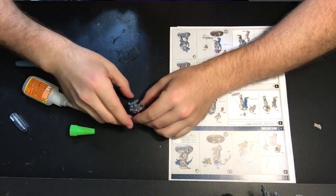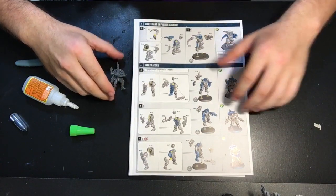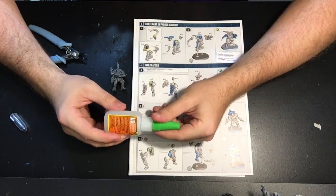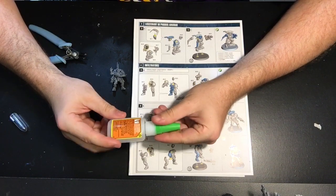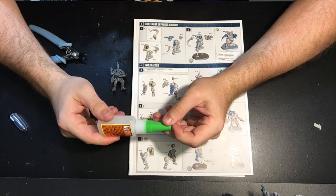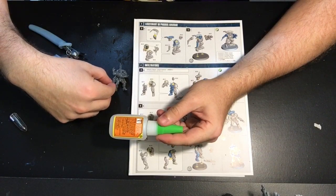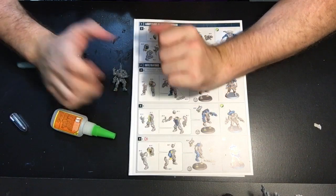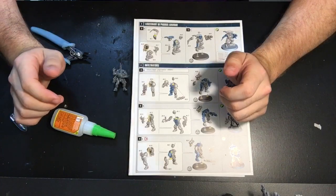I think the smoke grenades are going to be pretty unique in the late game. I love the Omni Scramblers — I think those are really going to pose unique challenges for opponents and help counter a lot of that deep-striking shenanigans. The Helix Adept I really like — I wish you could move him around from squad to squad, but he can only heal other infiltrators, so kind of a missed opportunity there. But all in all I'm really liking this kit. Nine more to go — I'll see you guys next time, take care.